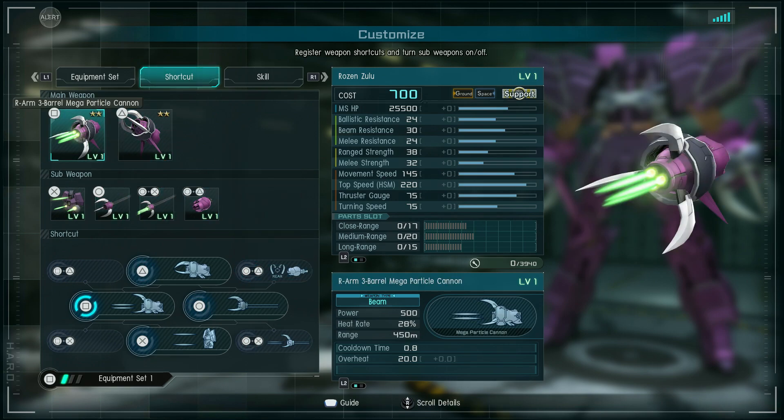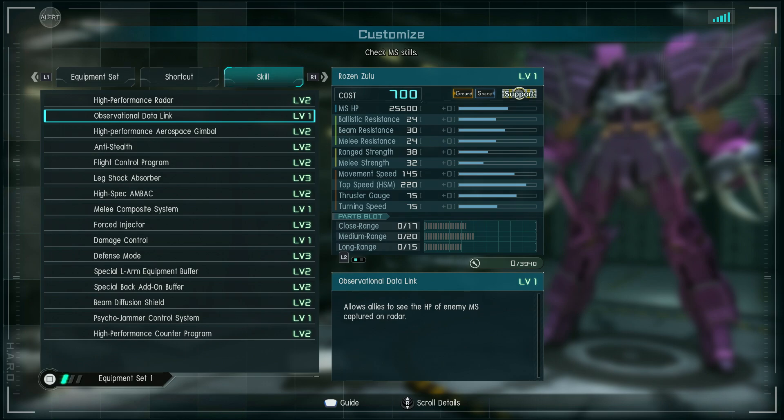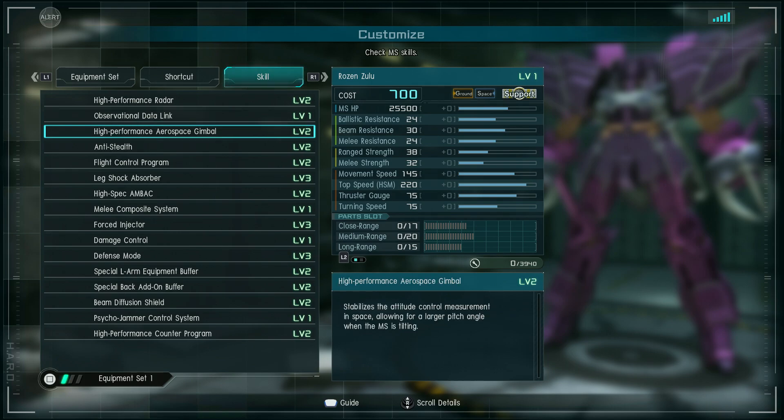I'm going to put the pincers and the Psycho Jammer up on the quick swap. I'm never good with setting up the eight-part quick swaps. I'll put parts on in a minute. It has a level two high-performance radar, so a radar range of 400 meters. Observational data link — while it's on the field, allies can see enemy hit points. That is a severely underrated skill, because you really can tell when you don't have it. It has high-speed aerospace gimbal level two, so larger pitch angle in space.